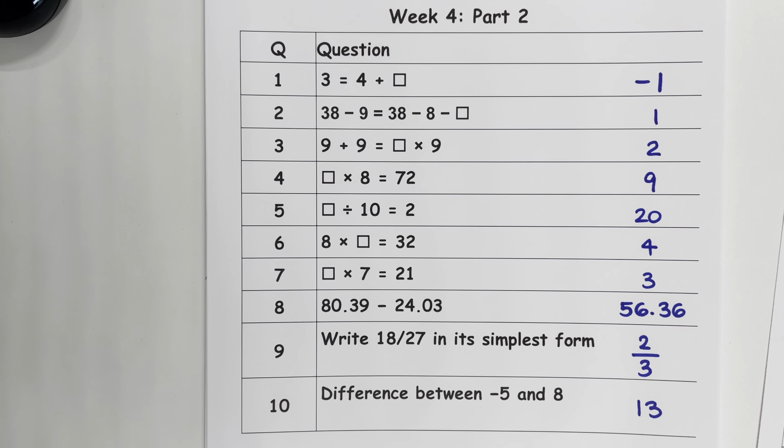Question 6 is 4. Question 7 is 3. Question 8 is 56.36. Question 9 is 2 thirds, and question 10 is 13.